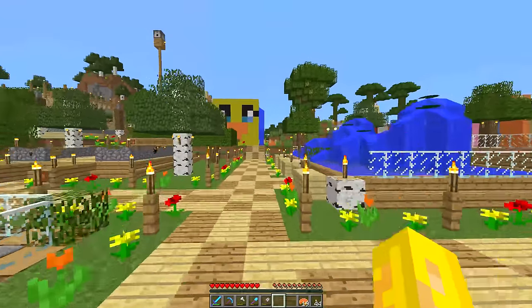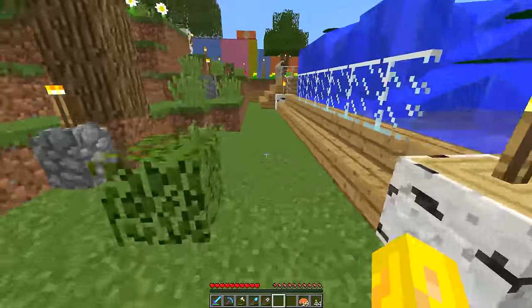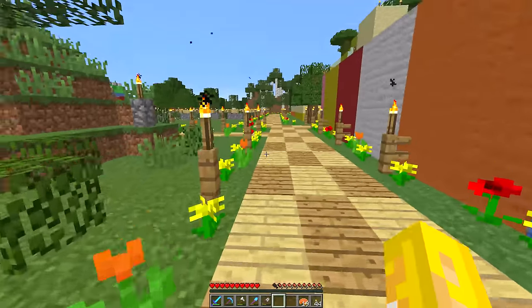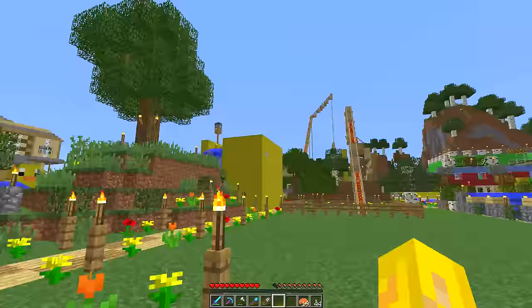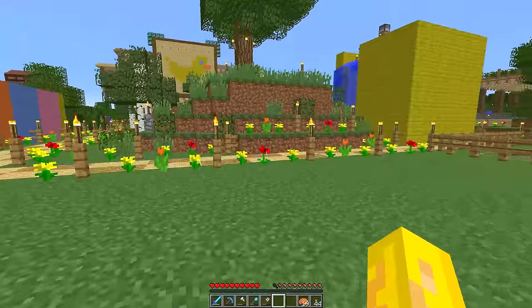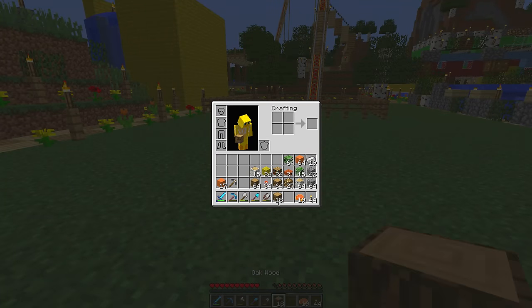Let's hop down here and I'll show you where we're building today. It's just around this corner - I really should make a pathway going through here because I don't have one yet. It's right over here, there's like a really blank space. It's right next to the Feather Flyer, behind my slide and next to everything else pretty much.